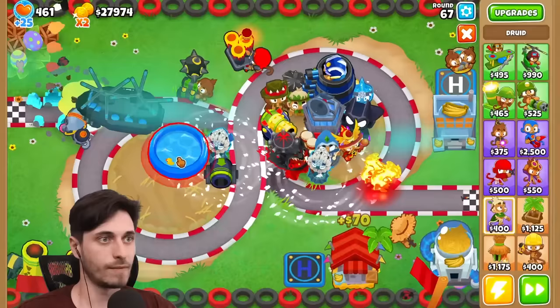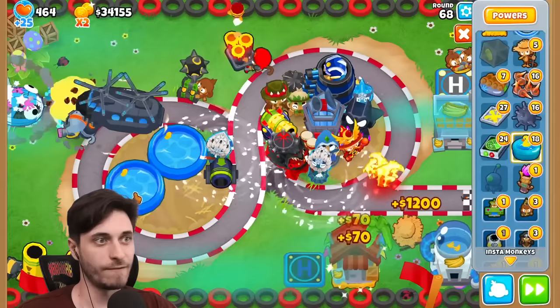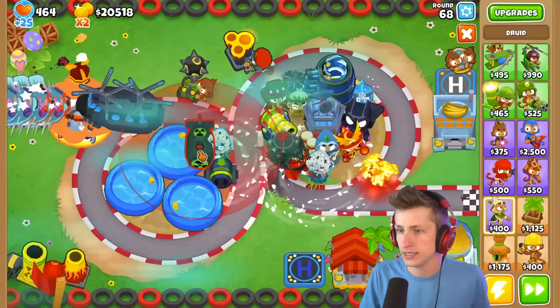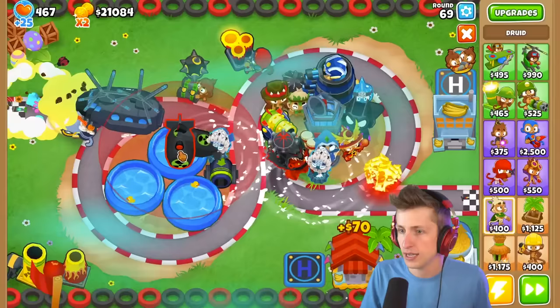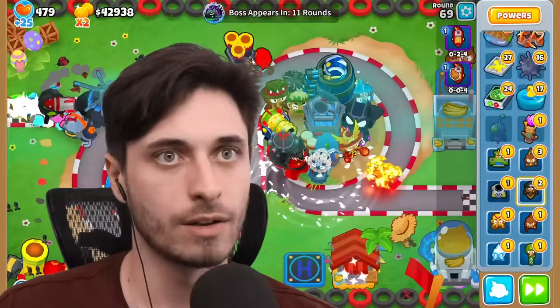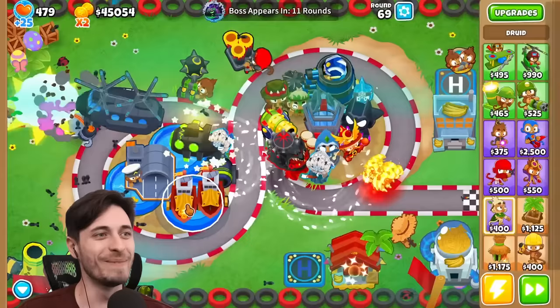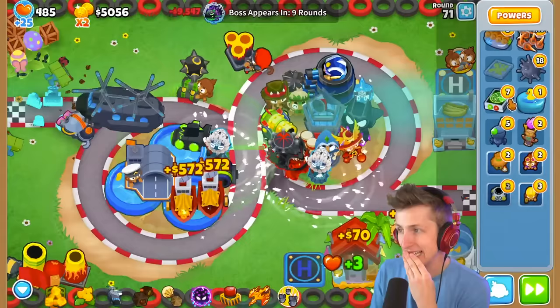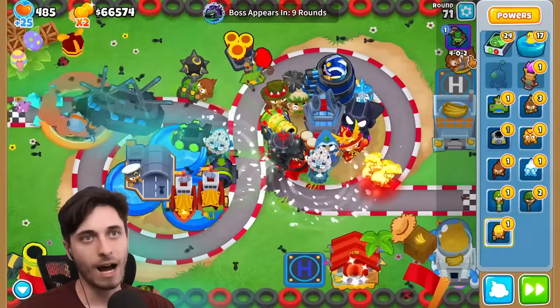We don't have any other Druids to put around the Avatar of Wrath, but we're getting a little more range here. Can we get Portable Lakes down? I think so, I approve. I have some Buccaneers that could do some damage - I have two. I have two Buccaneers so I can get an Energizer, which is going to be huge. That's actually massive! I've got Merchant Ships too - I should have put those down immediately. I got our Monkey Sub now on Submerged, so that's even more damage.